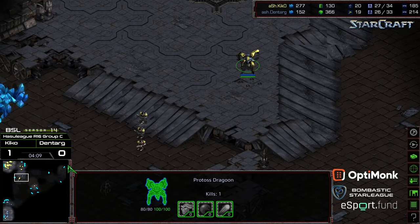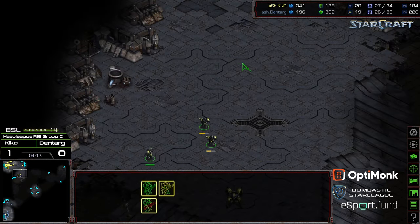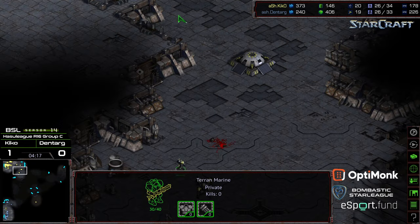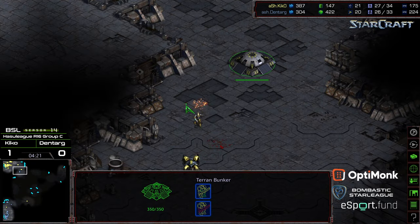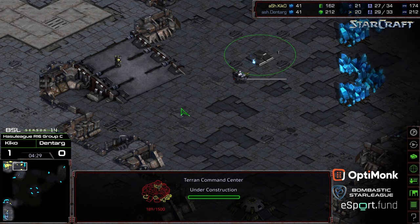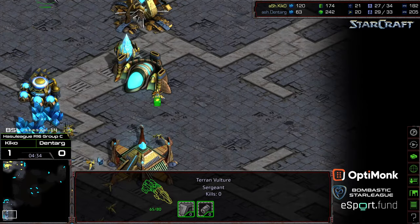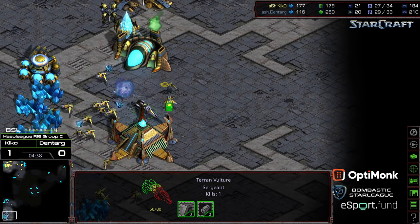Dragoon moving its way back across. These Marines are overstepping their bounds, so now going to eat some Dragoon fire — trying to scatter. Two of them going to die as a result. One getting back in the bunker, the second one barely makes it — it's like a cutscene, like getting hit in the back by fire and diving into that slot. Kiko grabbing an expansion of his own. Some Vultures able to sneak through somehow and get a quick probe kill, disrupting mining a lot.